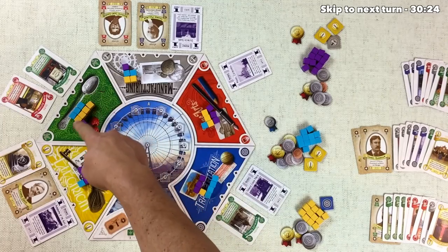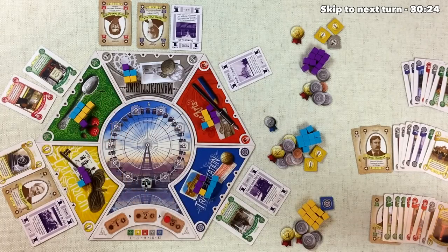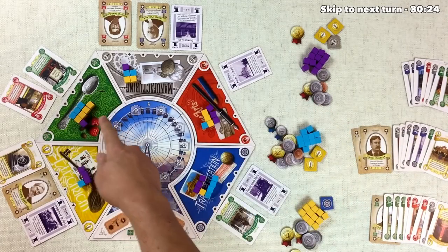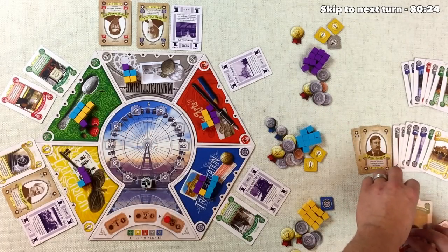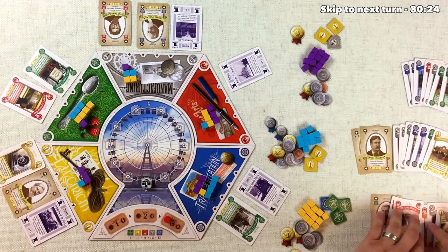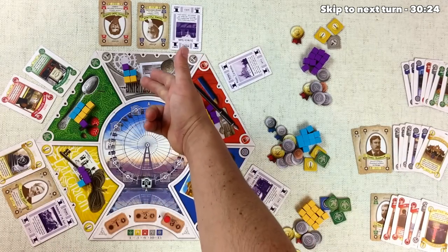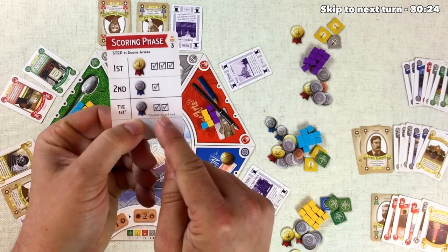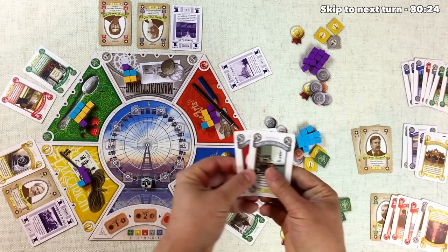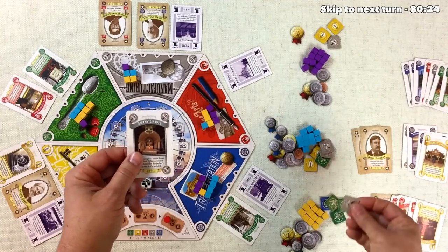Moving to the green area: gold wins it, getting a four-point token, and blue gets a two-point token. Gold can cash in up to three green exhibits — they have all three — discarding them all to get three approved exhibits. Blue discards their single green for one approved exhibit. In manufacturing there's a tie for first, so both players get two points and can approve up to two exhibits. Blue has three gray cards and discards two for two approved exhibits. Gold has one gray card and gets one approved exhibit.